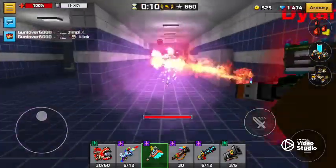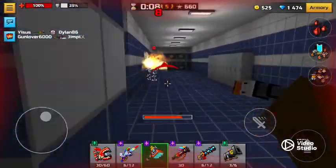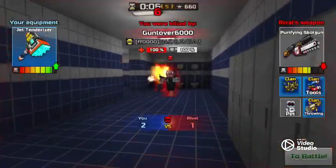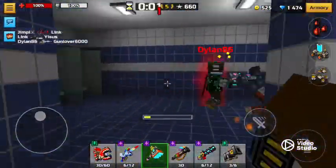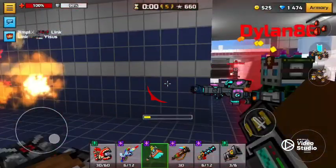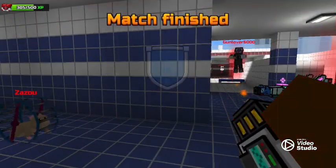That's all close-range maps are built with — try-hards. Just strafe left and right, it's a good strategy. It doesn't matter, we finished the match.